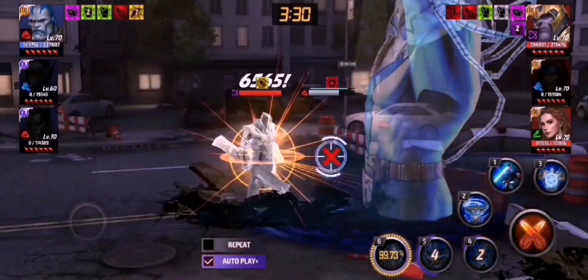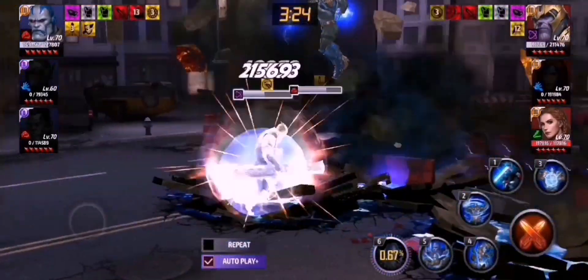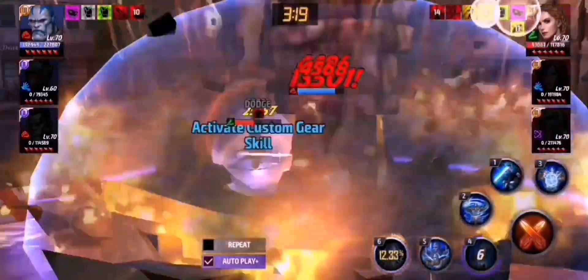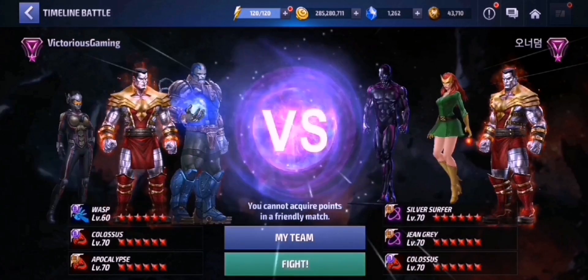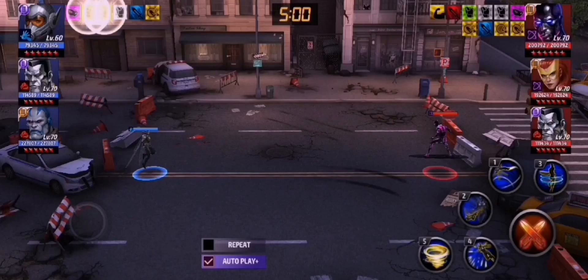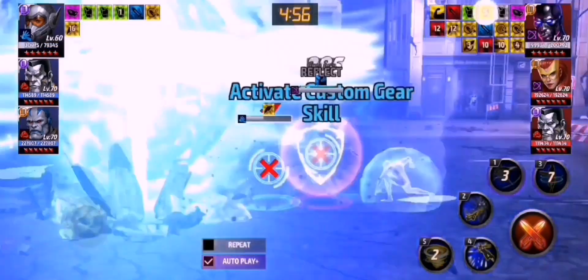He is doing the Tier 3 now — this should be the end of the story. One shot. I believe a lot of top Vibranium teams must be having this kind of team up, like Silver Surfer, Jean Grey and Colossus. This is like the most general team up in Timeline Battle, especially in the top 100 ranking in Vibranium League. So let's see if he is still able to take down this team or not. This team does have a CTP of Insight and this Silver Surfer is rocking with a CTP of Regen.